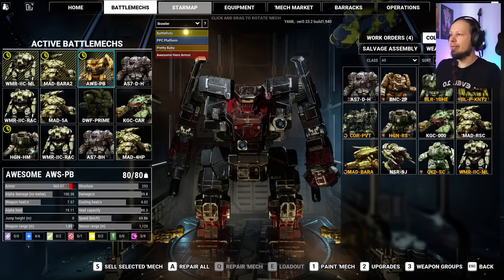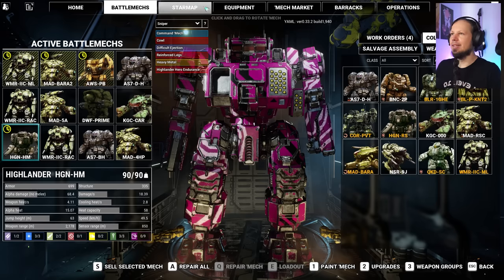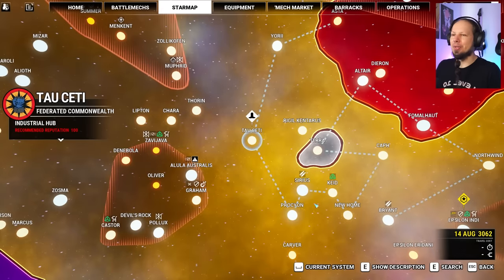Where is my Highlander? Weapon groups — it's very easy to pilot, I would say. Let's put the knuckles on three and give it a chainfire group here. Okay, good. So guys, we're going to go to the star map.